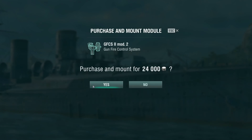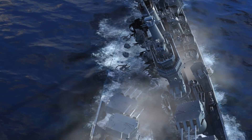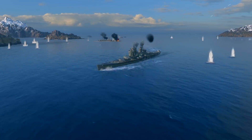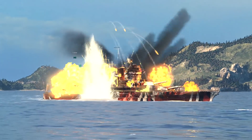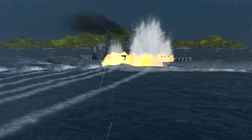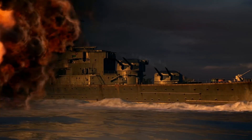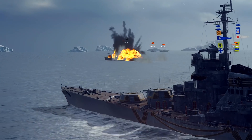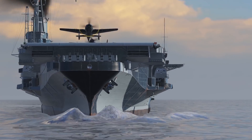Credits should be spent on improving your ship or purchasing new ones. All ships are divided into four types: heavily armoured battleships with the most powerful guns; fast and stealthy destroyers with deadly torpedoes; cruisers, which make versatile fighters; and aircraft carriers, that have aircraft as their primary weapon.